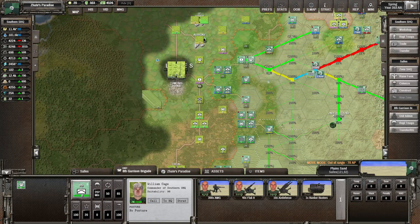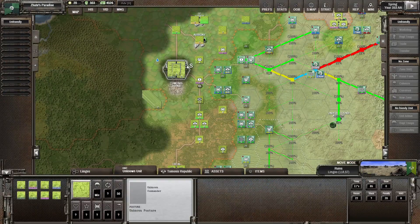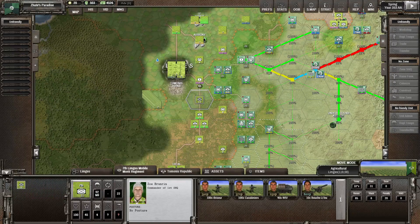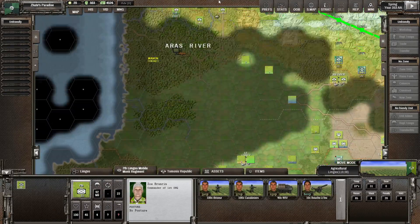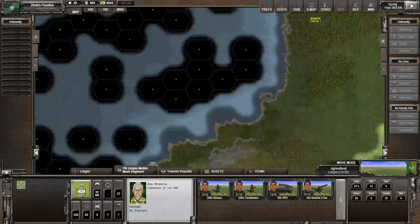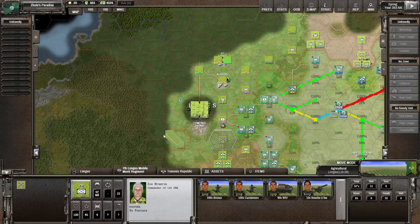We've had a pretty good advance already in here, so next round we might already be attacking into their capital. Although what we might want to do is try to cut them off over here first. If we've got the ruins and all that, this southern area is basically going to be out of supplies. They might get a port or something to supply it, but beyond that it's going to be pretty difficult.